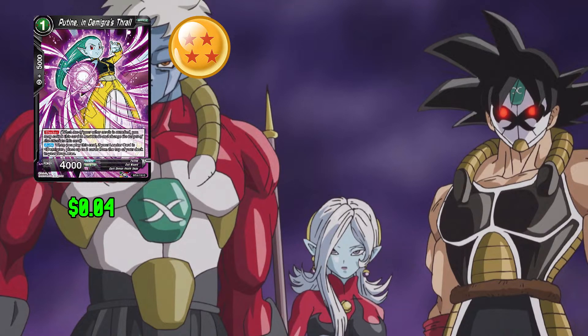Next up we have Poutine in Demigra's Thrall: 1 any and 0 for 5,000 combo power. This card has Blocker. When you play this card, if your leader card is Demigra, place up to the top 2 cards of your deck in your drop area. This card has 4,000 power.